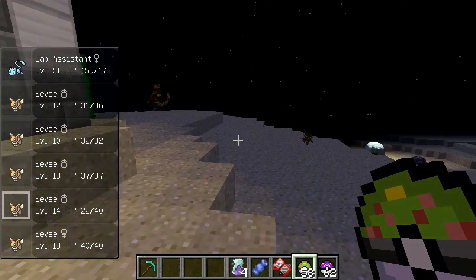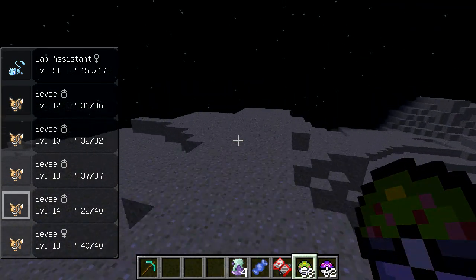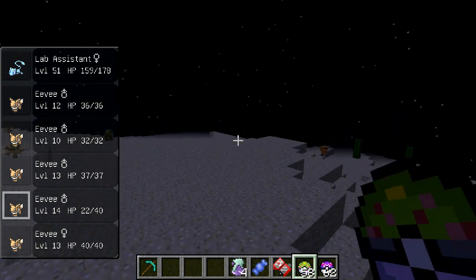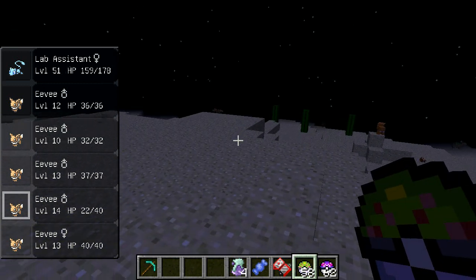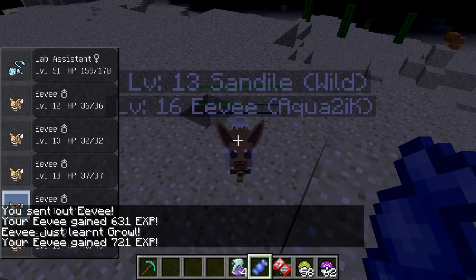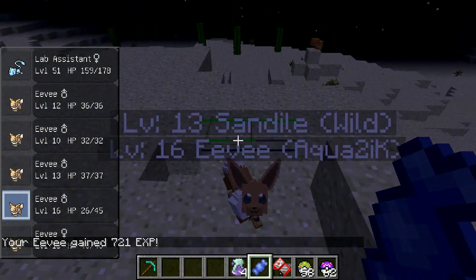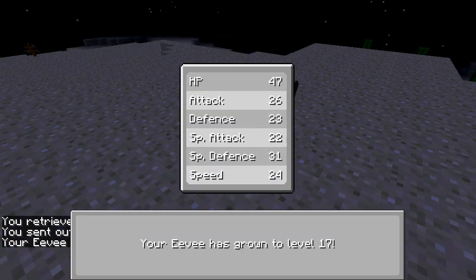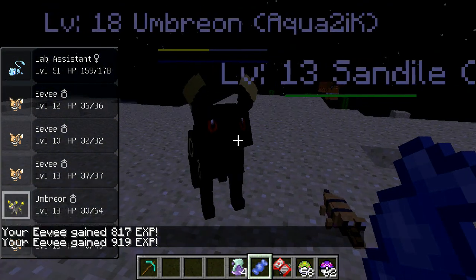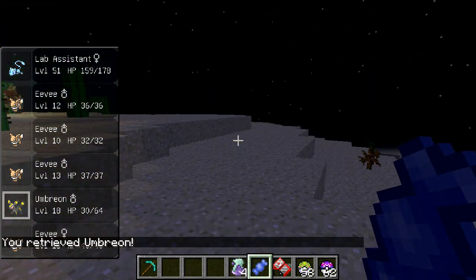If you just want to grow its happiness another way, you can level it up or walk around with it — just do normal Pokémon stuff — and it will eventually get its happiness up that high. But if you want to get it up really fast, I would recommend using a friend ball. It is night time right now, so if I send out my Eevee and level it up a few times, you can see it's at 205 after two levels. And if you just keep going — there you go, that is an Umbreon. One of the coolest looking Pokémon in this mod. You can catch Eevees anytime over in a forest biome, so be on the lookout for those.